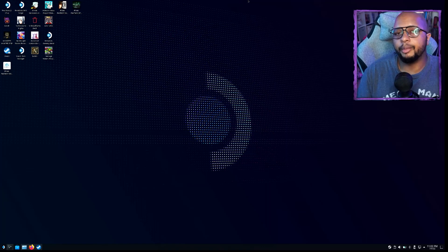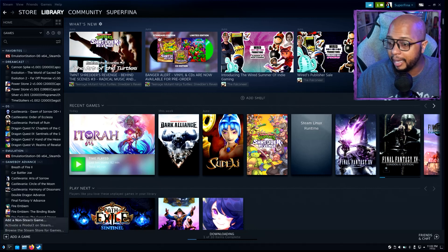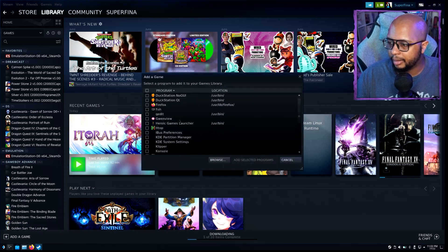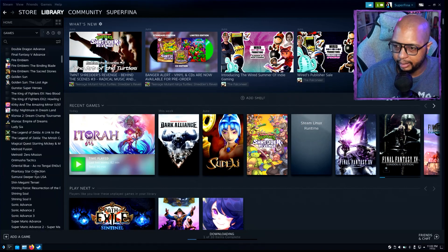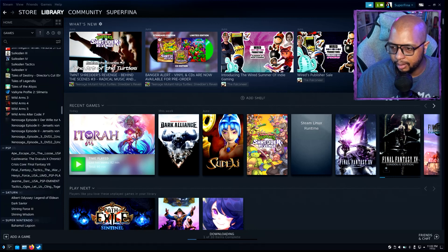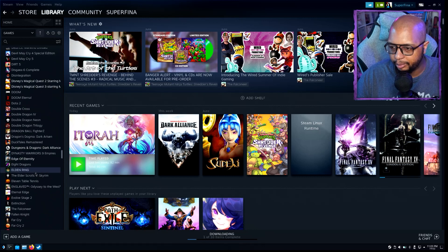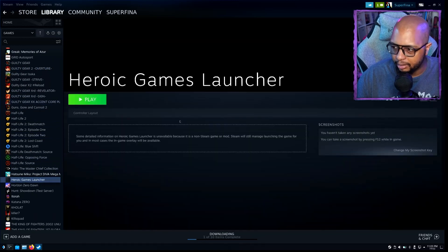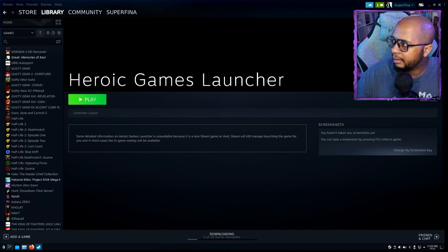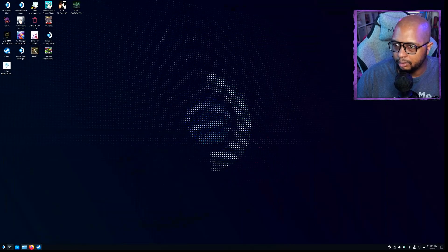Now we're going to open up Steam, click Add a Game, then Add a Non-Steam Game. We're going to find Heroic Launcher, which is right here, and add the selected program so it pops up within Steam. We just need to search for it — it should pop up under H. Here it is. We're just going to go ahead and mark it as a favorite, and then return to Game Mode.